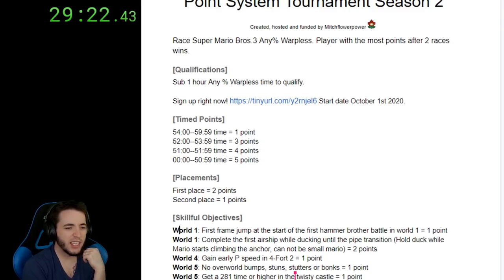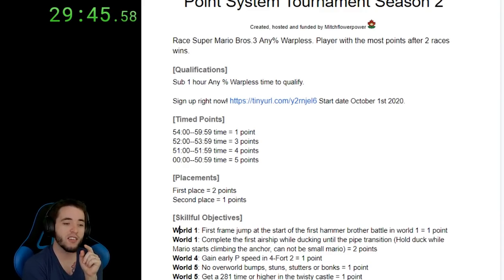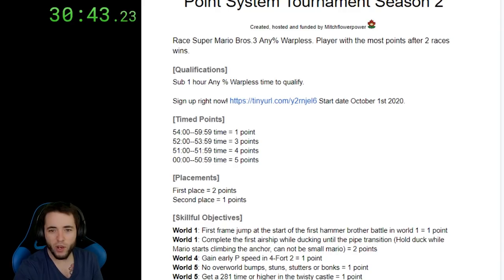Another world five point: get a 281 time or higher in the twisty castle — skillful objective. Get those pipe entries, practice your pyramids, practice your twisty castles. If you need to use a star, that can really help you get a 281.